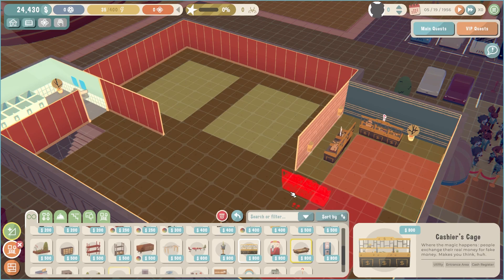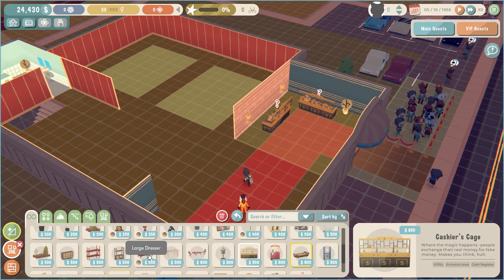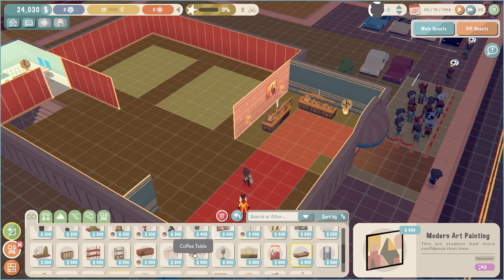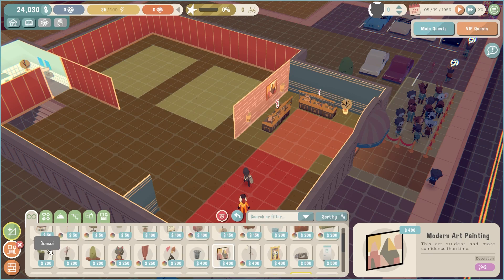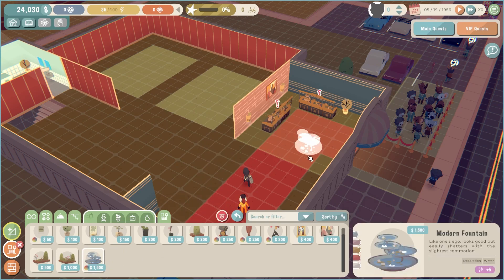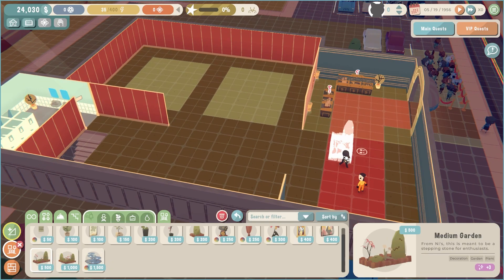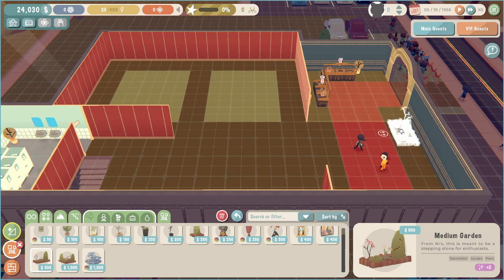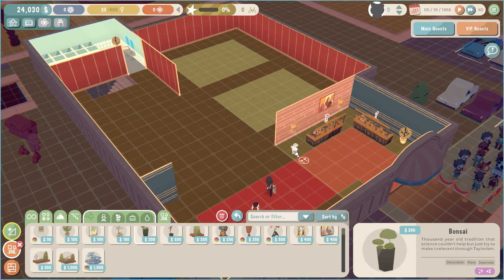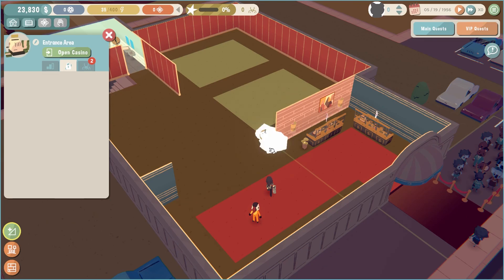Now that these two cashier cages are here, we can work on adding some more decor to increase the area's beauty score. Let's start by adding some art here and perhaps some greenery would help too — a statement piece, maybe. On second thoughts, probably too big. Let me stick with just some side plant pots; they always add a nice touch. It's also good to note that all items can be moved or sold once placed in the casino, including walls that you may build.